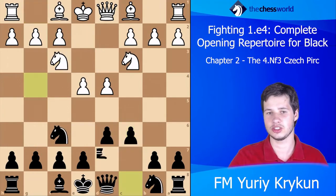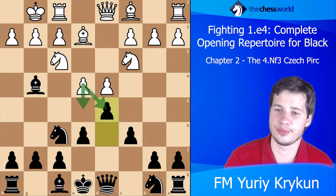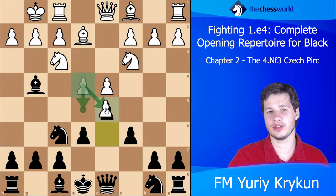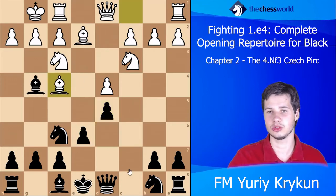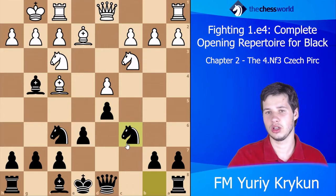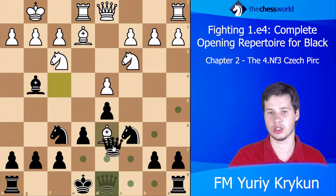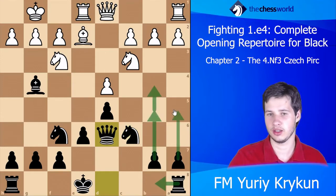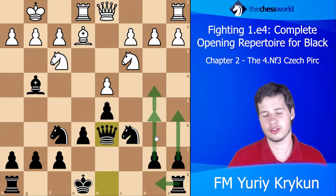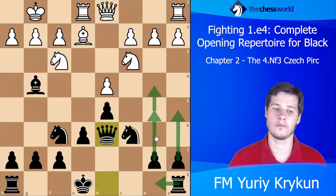In our case the bishop has already been able to get out, so exd5 is not a problem. After cxd5 we can continue: for example Nc6, later Bd6, castling. Later the plan could be to go Rb8 and then b5, b4, a5 — running the pawn minority attack on the queenside.